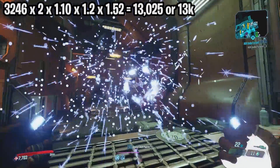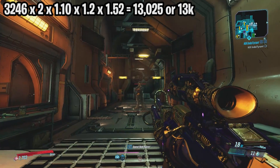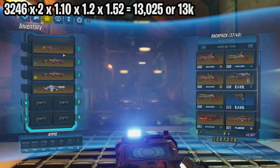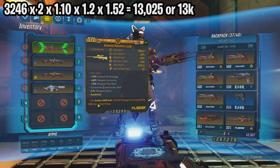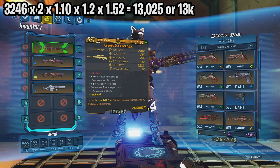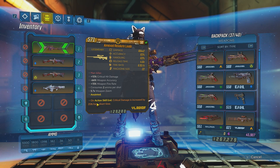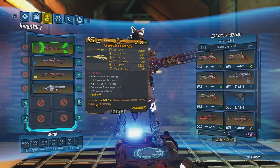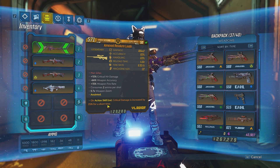The reason you saw 10k first and then 13k is because this anointment takes about a second to kick in. Initially we were only getting the 27% from Transcend, and then after a second we got the 25% anointment bonus as well. For anyone wondering, a 'short time' on these anointments is around 12 seconds.